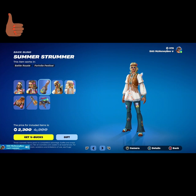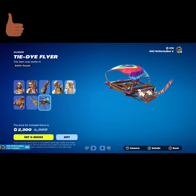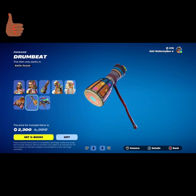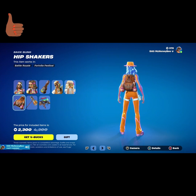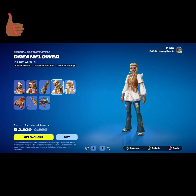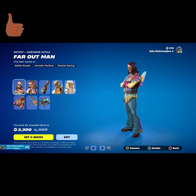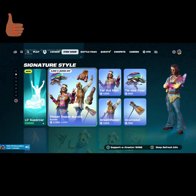Now let's see if it's actually worth the 2,300 V-Bucks they're asking. With this bundle you get two skins, two back blings, a pickaxe, and a glider — and I think that's absolutely warranted. This is so cute, it looks like a drum. This back bling is a little lackluster but it's cute, it's okay. She's cute, I like her — he's okay. All in all I think this bundle is a fair enough bundle for all the stuff that you get.